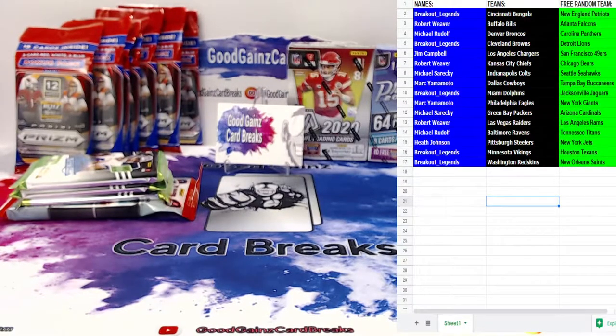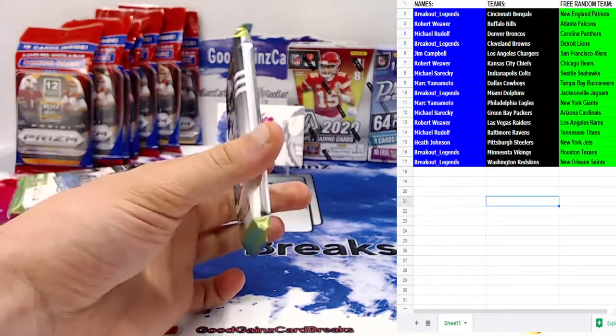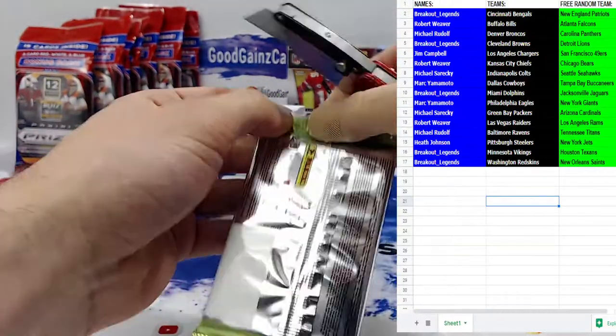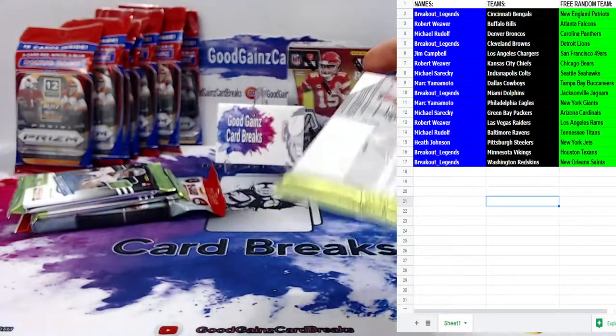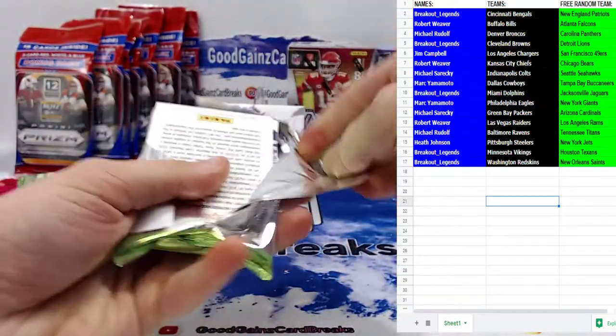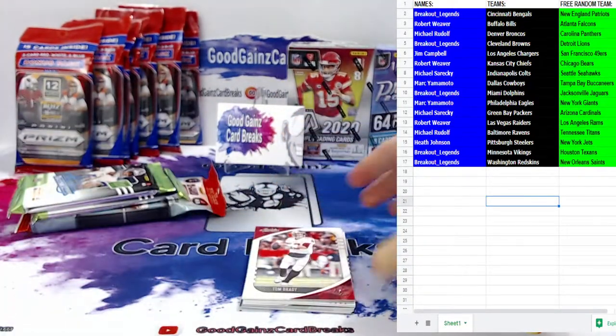We've got a whole squad in the chat — let's do it. We've got our lucky trusty cutter ready to go, some penny sleeves for all of these good games ready to get pulled for y'all. We'll start with the bonus products here — starting with the first thick absolute pack. Could be a relic, could be another Kaboom — who knows. Let's start with some fun good games.